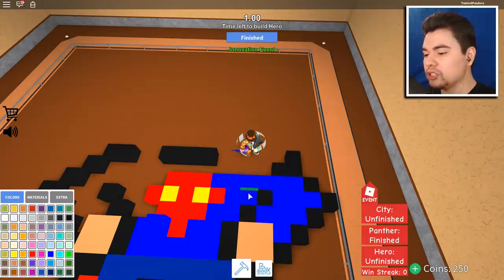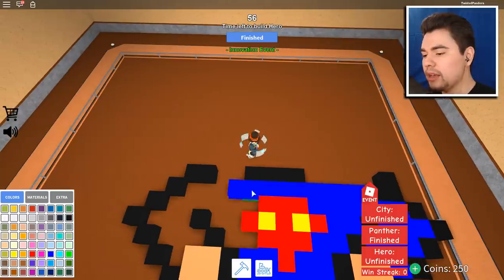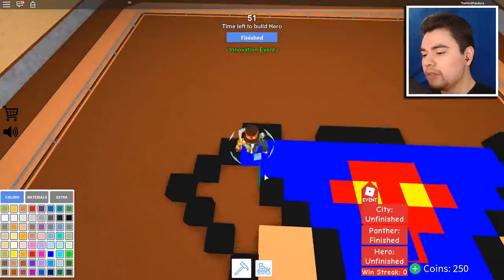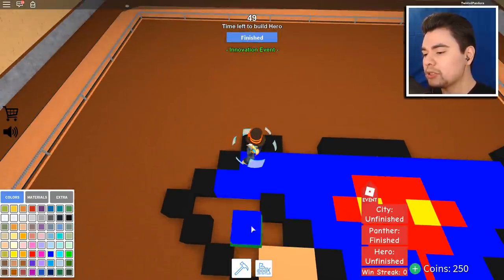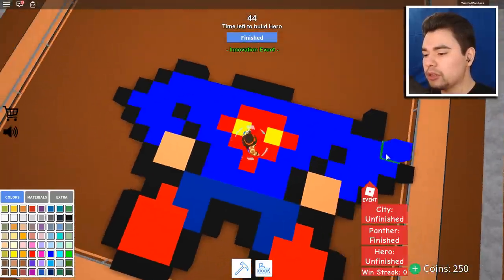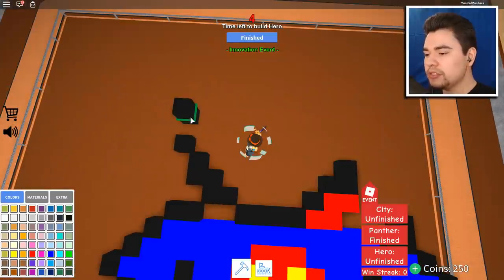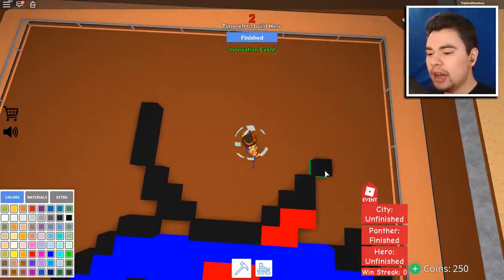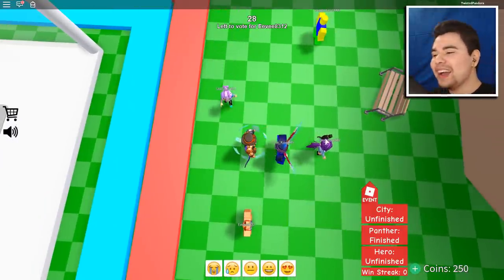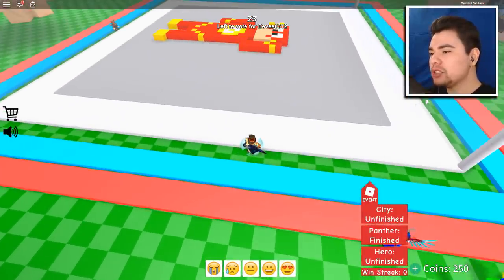We're gonna need some tan color — come on, color the thing in. It takes so long to color in, they really need to implement click and drag. Come on Superman! A minute left — that's not enough time to make this beautiful, but I'm not gonna stop. We're getting it somewhere. I put his pants a different color — gosh dang it. I still need to build the head — there's just not enough time!